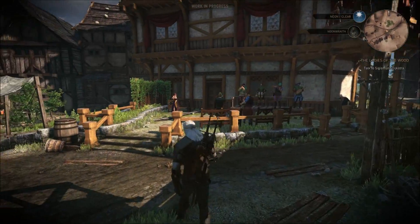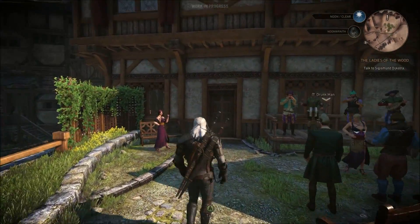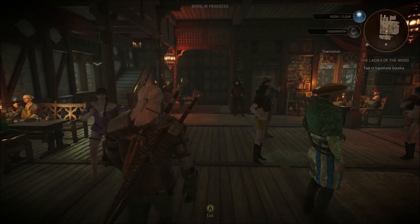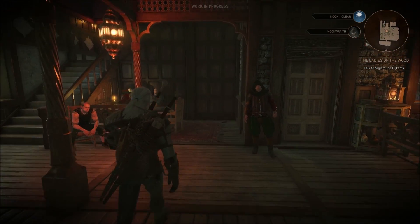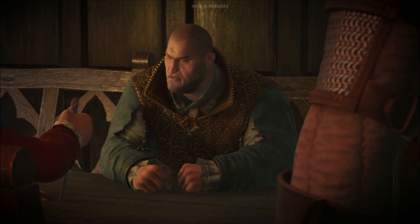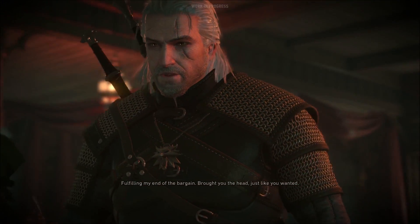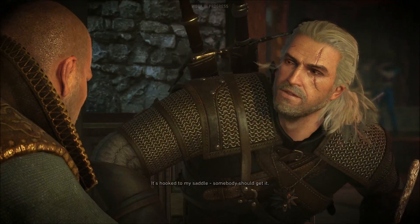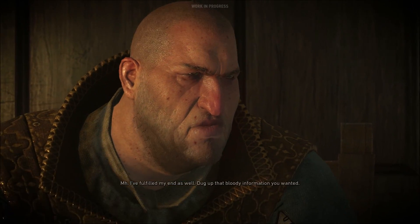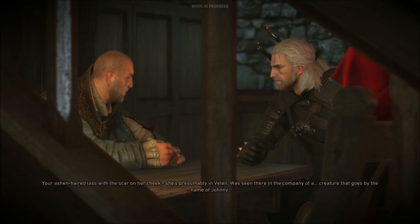Gerald strolls into the local bar of debauchery, and so we get a different contrast now. The frame rate obviously improves as we're in an interior location, and now we get the first look at the improved character models. They were already very good in The Witcher 2, but now Gerald has a lot more detail on his face. General NPCs are far more detailed than before — looking mightily impressive.